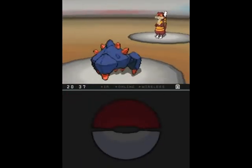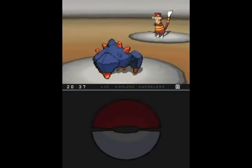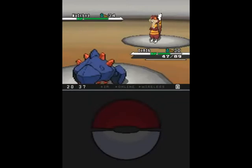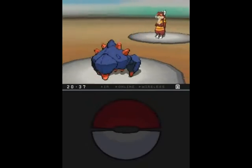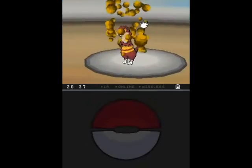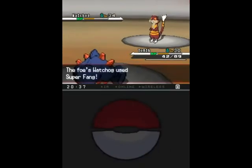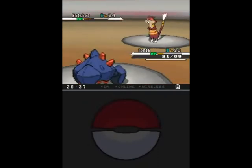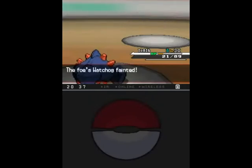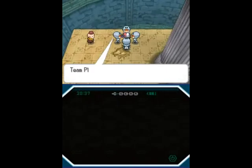I'll just Iron Defense up, and you're content to use your not very effective move. I guess you're hoping to flinch me to death, but that's probably not gonna work. Seriously, biting a rock? You really don't value your teeth, do you? Finally you're getting smart — yeah, that Super Fang is gonna cut my HP in half regardless of defense. Technically his best strategy would be just to spam Super Fang and then finish me off when I'm on one HP. But still — four-round Gauntlet down, and that was not that hard.